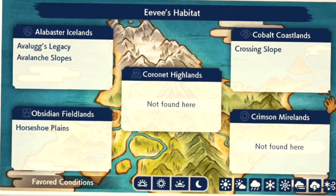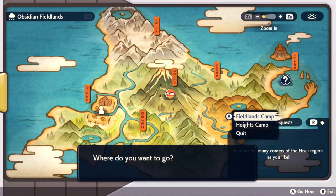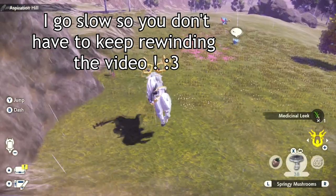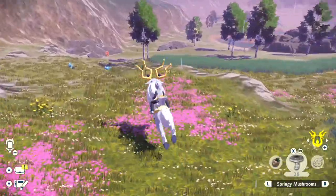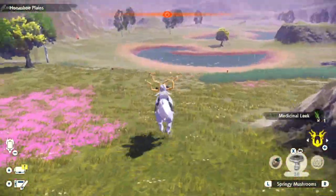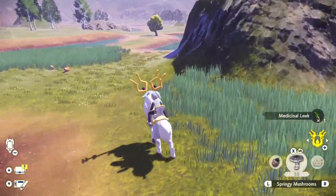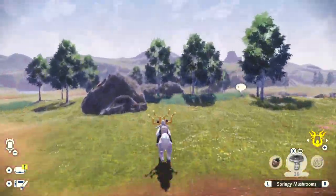Good luck with that. Eevee doesn't just spawn in the first area, but I found that Obsidian Fieldlands is the easiest way to get eevee. You spawn in Obsidian Fieldlands, cut right through, grab some medicinal leeks on the way, go through some trees, grab another one. There's one eevee spawned, or there's two Bidoof. Then you cut over to the right next to that pond and there should be an eevee — the render distance wouldn't let you render the grass so you can see if there's an eevee there.